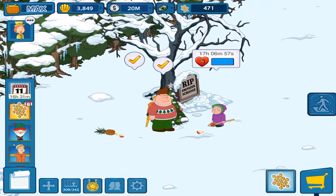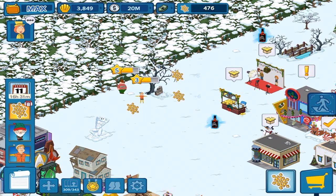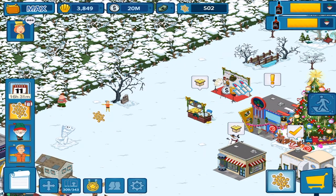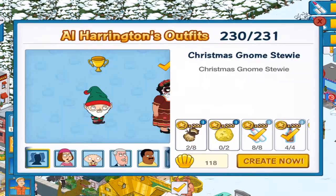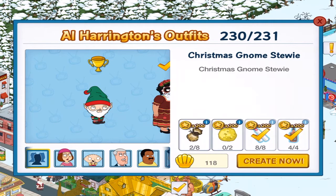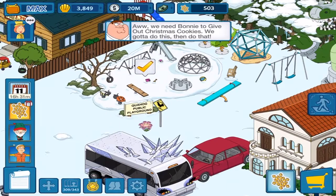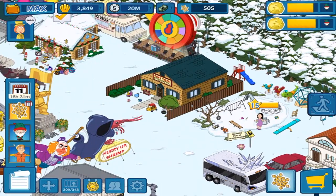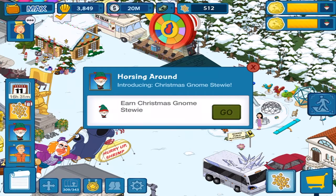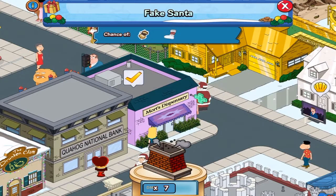Let's just do it. There's all the whiskey. There's all of the lipstick. I still need to get 2 of the yellow snowballs, which are from Bonnie. That's good. Everything's going well. And the final thing is I have to get 6 more of the magic sprinkles from clearing the fake Santas. I can do that.